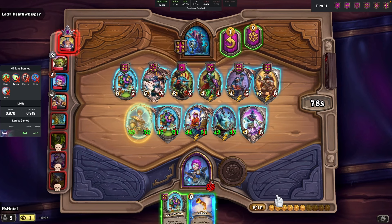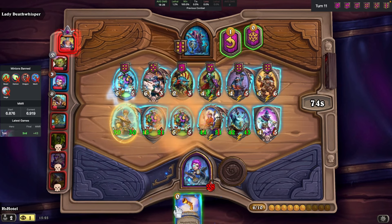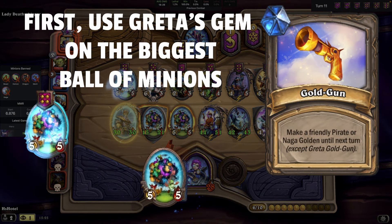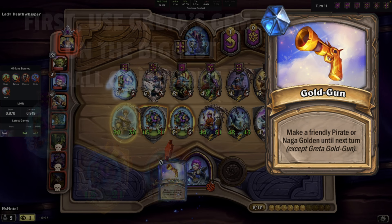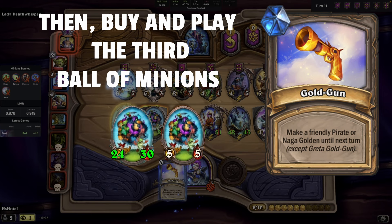As we scroll through the tavern on turn 11, we find a third copy of Ball of Minions. The recommended move here is not to triple Ball of Minions right away, but rather to use Greta's gem to gild the ball with the highest stats so that we can buy and play the third ball. This increases the chances that one of the two will be buffed through the sale of the golden one, allowing us to do this game again next turn.